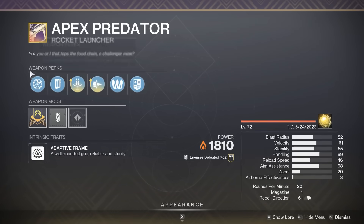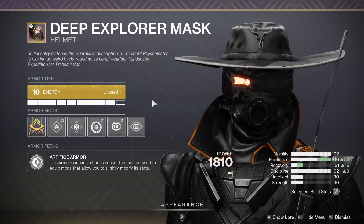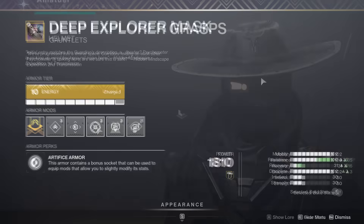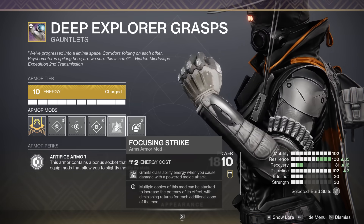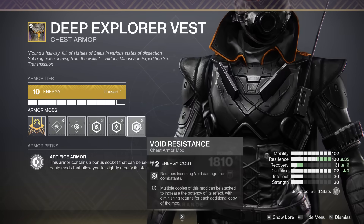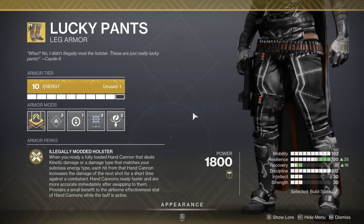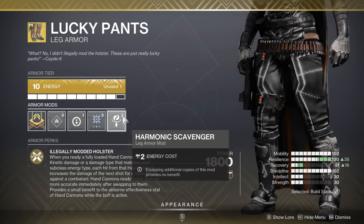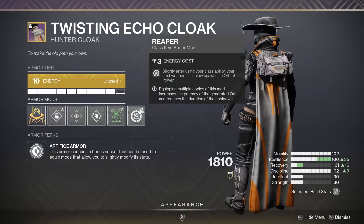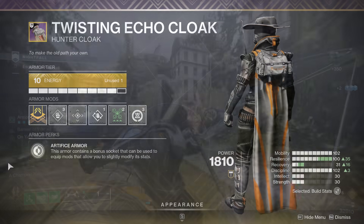We also have another god tier Apex Predator. For the armor mods, we have Heavy Ammo Scout, Heavy Ammo Finder, and Kinetic Siphon on the helmet. For the gauntlets, we have Impact Induction, Focusing Strike, and Kinetic Loader. For the chest piece, we have the trifecta of resistances. For the legs, we have Harmonic Scavenger, Kinetic Weapon Surge, and Recuperation. And lastly on the cloak, we have Reaper, Powerful Attraction, and a Bomber.